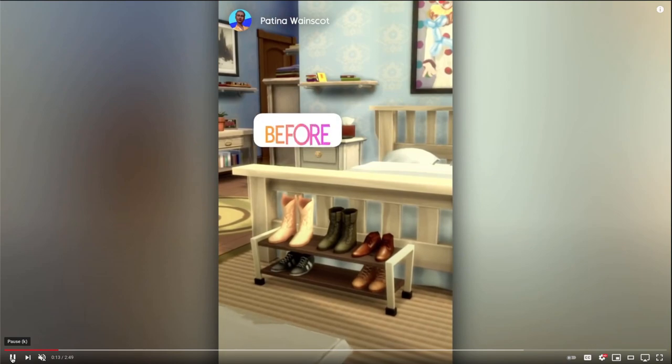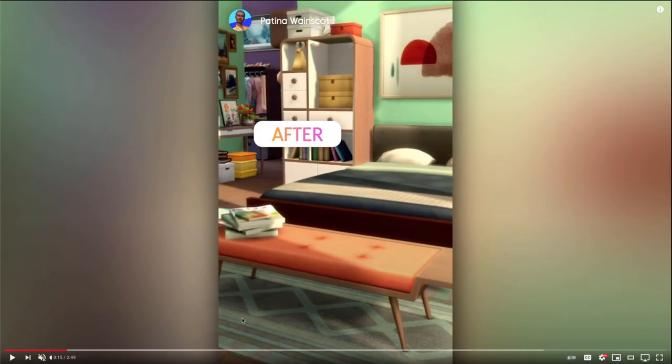I see some new earrings. And here's the before — all base game — and then this is the after. I think that's new artwork. This looks like a new bed. And what's with this 70s style, like this modern mixed with 70s aesthetic? Not a huge fan of that, but it's always nice to have more options. We've got stacks of magazines — slightly different from the Moschino stuff pack version, so it's nice to have a new swatch.